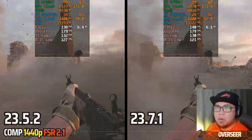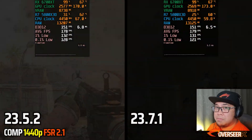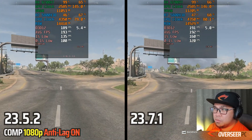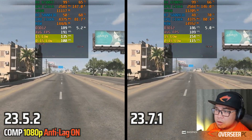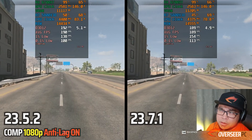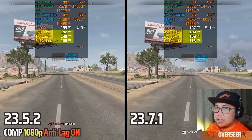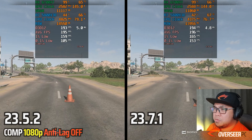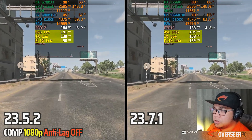Moving to Warzone Almazra, we tested anti-lag on and off. Note that we died multiple times, so we kept comparisons as apples-to-apples as possible. At 1080p with anti-lag on, the latest driver uses slightly more VRAM and RAM, but delivers much more stable 1% and 0.1% lows and frame times. The older driver showed a few frame time spikes, while the latest driver performs better overall.